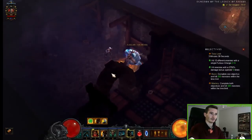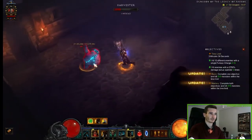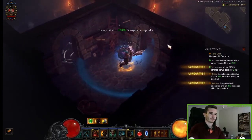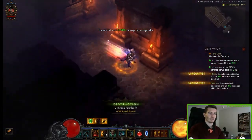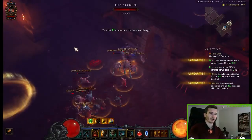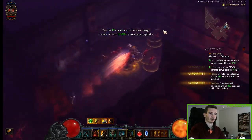If enemies are single, just kill them with Furious Charge — you can't do a whole lot there. In some cases you can kill them with a one-shot of Seismic Slam. Let's manipulate them a little bit and charge right through all of them.